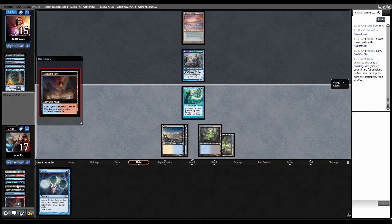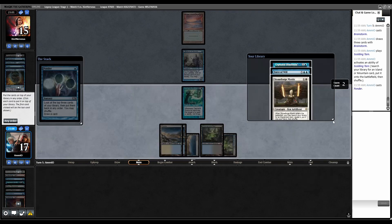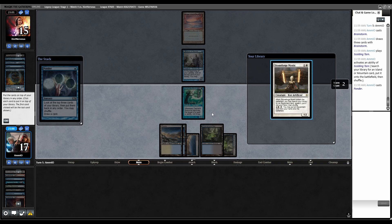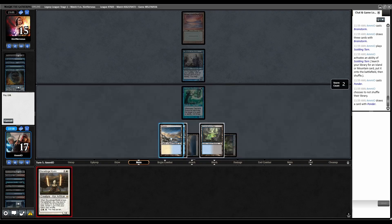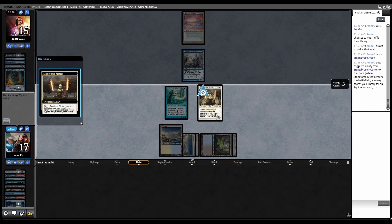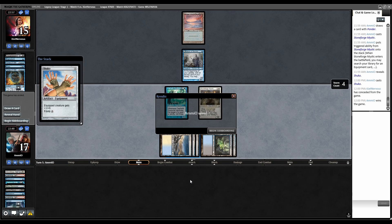Land, fetch, don't want to draw either of those cards. Grabbing Tundra. Cast Ponder — Stoneforge is decent and it reshuffles these two. No shuffle. Play Stoneforge, trigger, and then we can win with Shuko. Grab Shuko. Cast Shuko. We won that game.